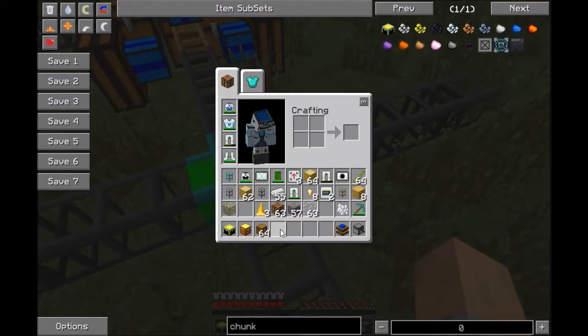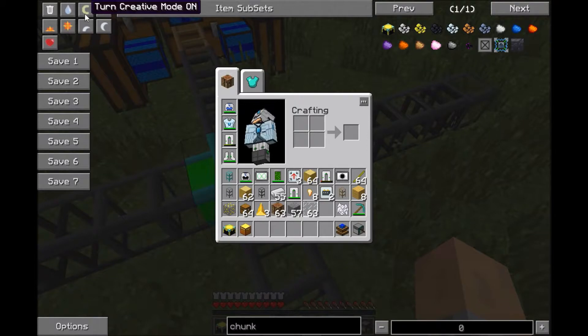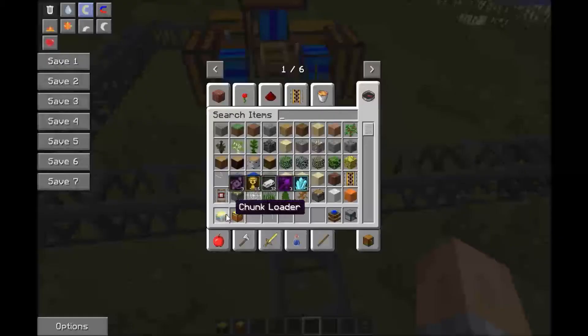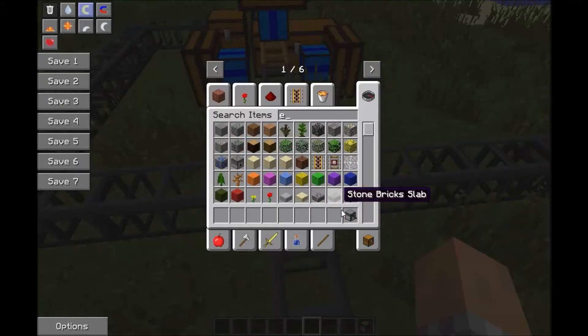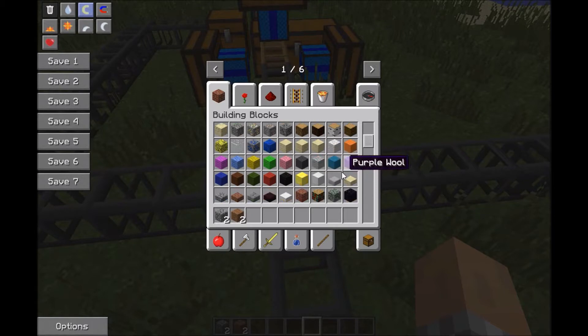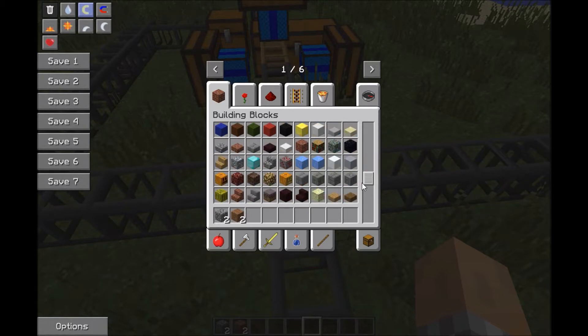Now, that's all I need, and I probably should have gone to creative and deleted this stuff. I don't need any of this. Now I need cobble, dirt, two cobble, two dirt, and gravel.